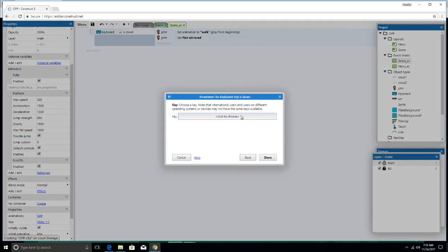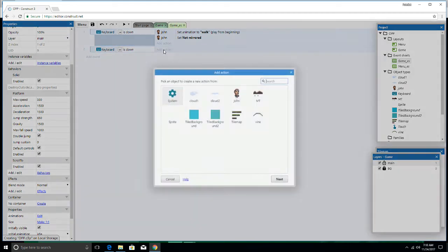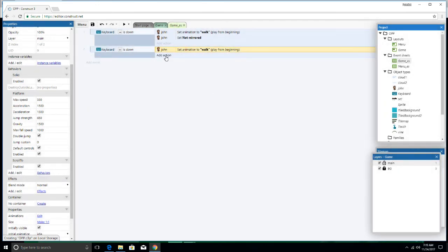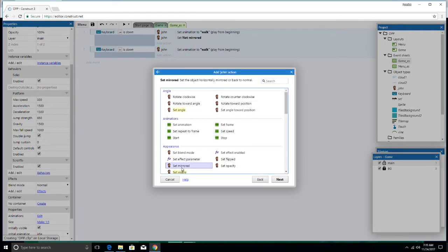Because we're going to have to add going the opposite way — going to the left. Come down, key is down, and we want when the left arrow is down. Set that for our main guy. Set animation to walk. And this time we're going to make it mirrored.